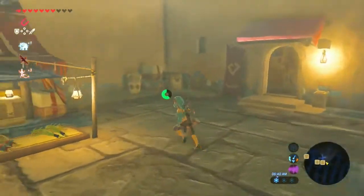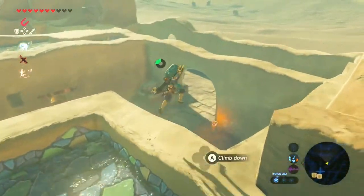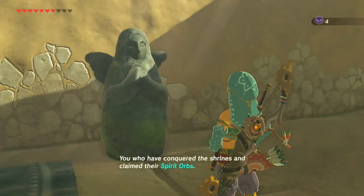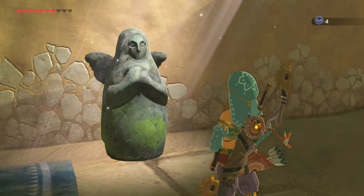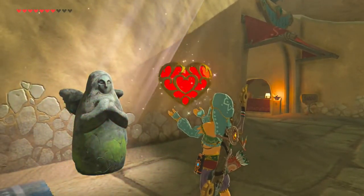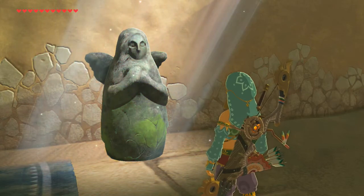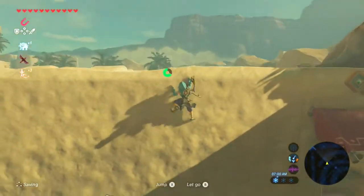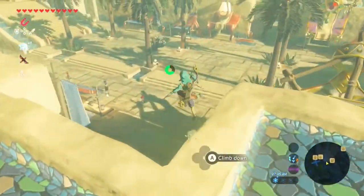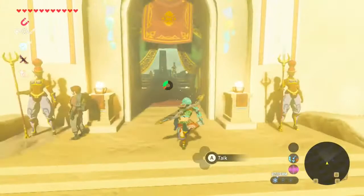First off I want to find the goddess statue. I believe it's actually up to the side of the east wall — yeah here it is. Give me another heart container — sweet. More heart containers. Eleven hearts. We got the eleventh heart container. We're probably going to finish up with only like thirteen hearts. Thirteen hearts of Kingdom Hearts.